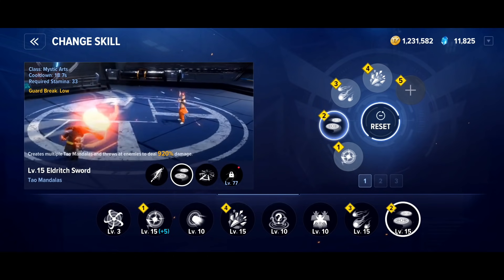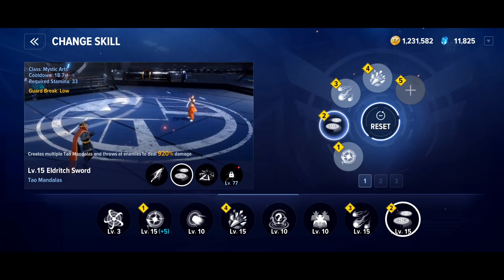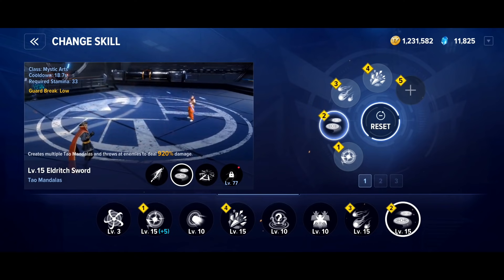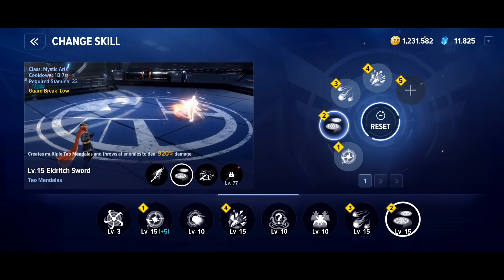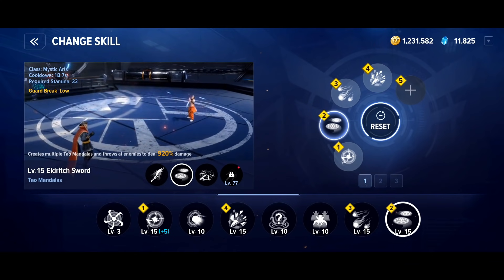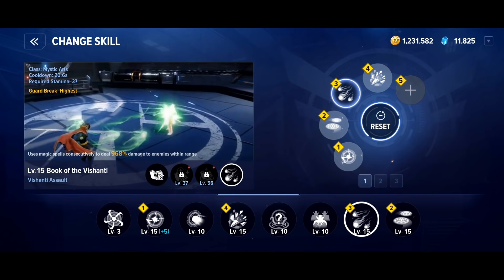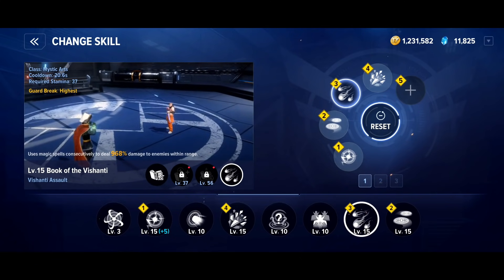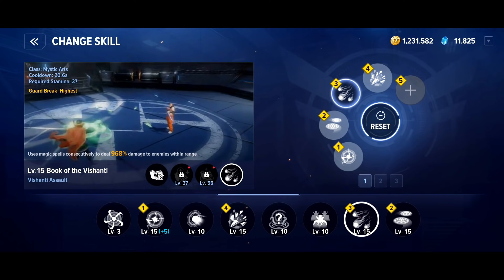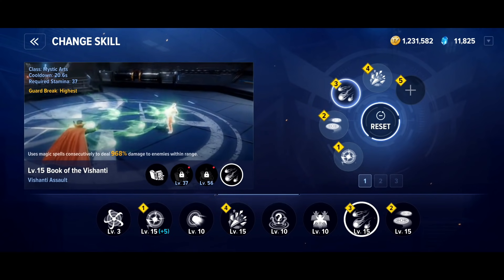We've then got a variation of Eldritch Sword — Teal Mandalas. Abilities like this are really nice because if there are multiple enemies it will hit them all, but if there's only one enemy then all of the projectiles will focus on that one enemy. So it's a skill that's good for crowds and good for single targets as well. The next skill works the same way — Book of Vishanti and Vishanti Assault. You fire out multiple projectiles and if there's more than one target they'll hit various targets; if there's only one, they'll all hit that one target.